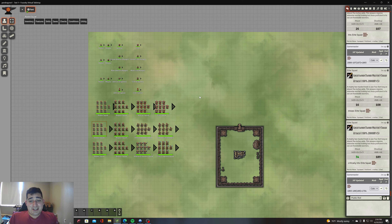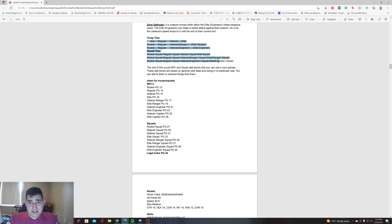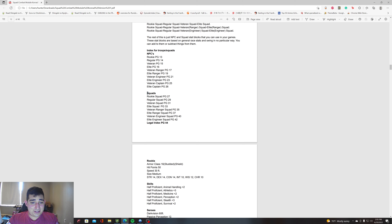All of this is done for you in Foundry VTT. If you like the module, great. If you don't have it, you have the PDF version — same thing still applies, it just takes a little longer to write it all out. The index for troops and squads will give you all the stat blocks for regular NPCs, and another section gives you all the stat blocks for squads.